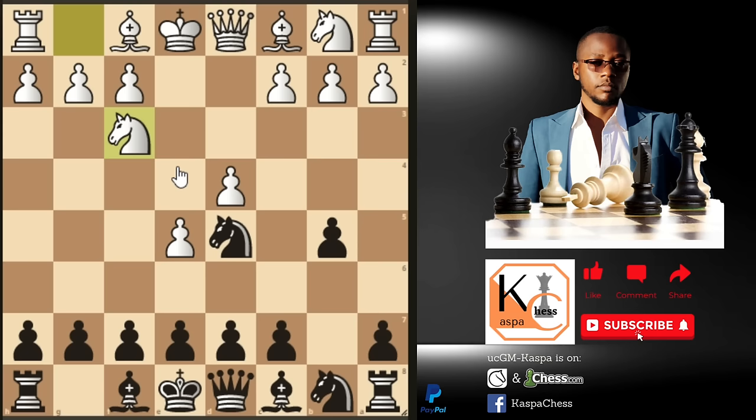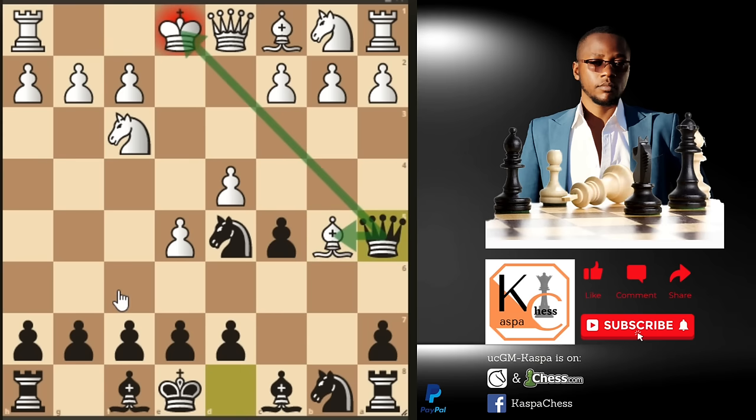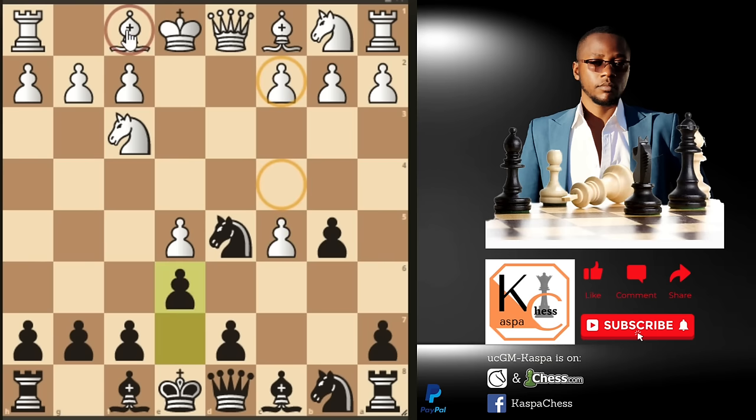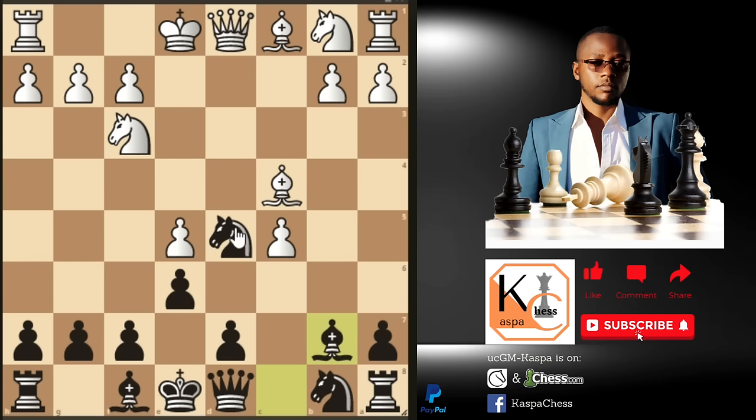Most opponents will play knight to f3, the second most played move according to the Lichess database. After this, play pawn to c5 again — this still invites white to take on b5, and you know what happens if bishop takes b5: queen f5 check wins the free bishop. So bishop b5 is out of the equation. You will see most opponents taking on c5 with the d-pawn. Note that your knight on d5 is under attack, so play pawn to e6 defending the knight.